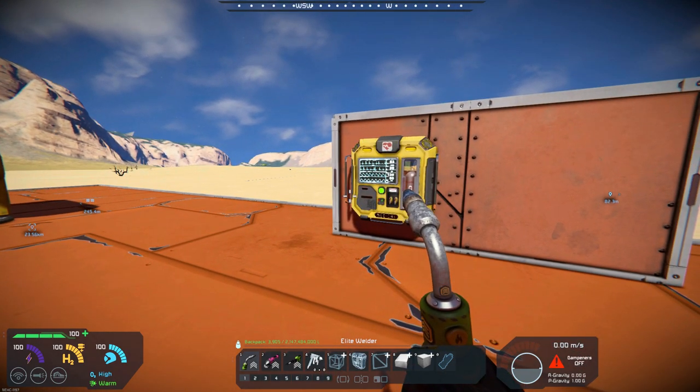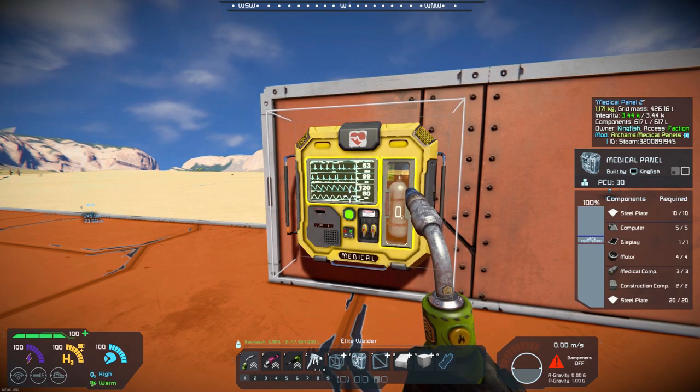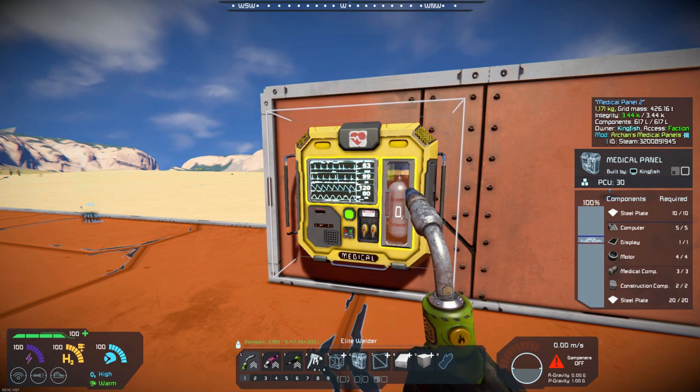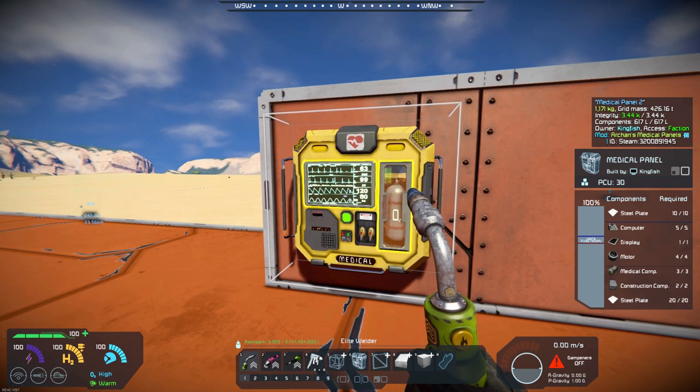So it's actually a really nice compact option. I did another mod here a few weeks back called the recharging station, where all you could do is just get recharged, and that is really handy. That's even cheaper than this as far as building, but this is a really nice alternative as opposed to the medical room.